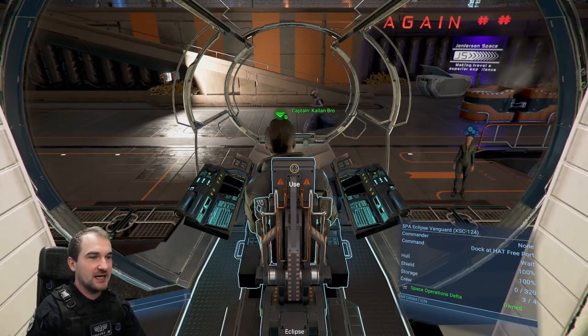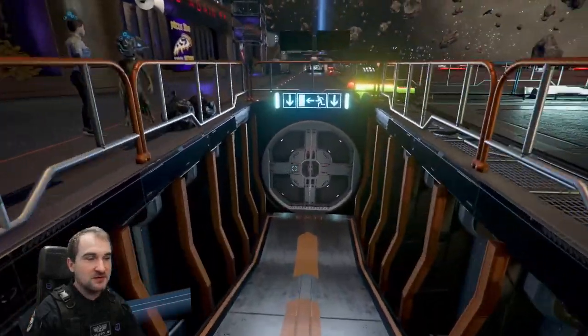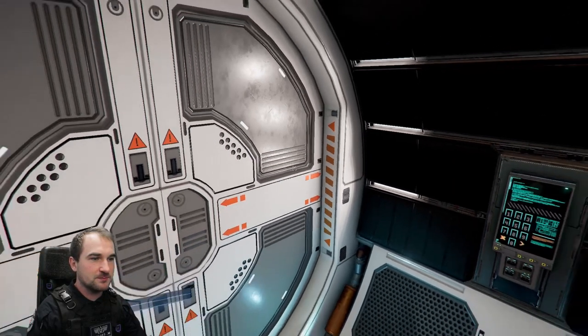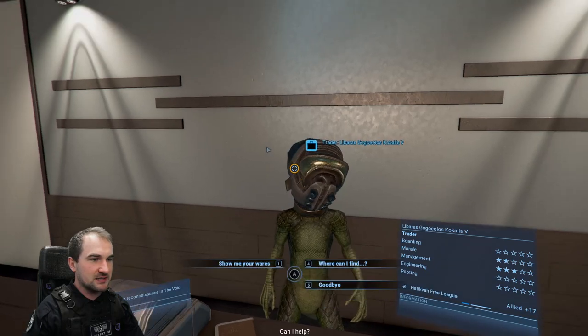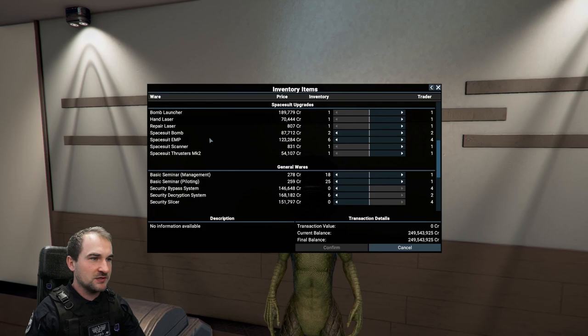And there's our bro Kevin, who is already waiting for us. He's doing nothing, just staying at the dock and waiting for us to come in here. Then you go into the trader's corner — you can have a look at the trader of course. Get some stuff that you want — show me your wares — get a spacesuit bomb or whatever you want.